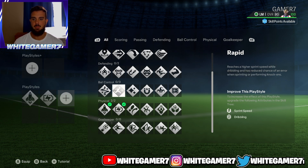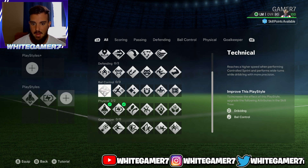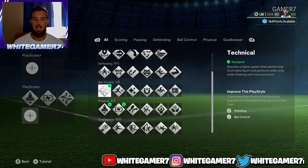The next one I definitely recommend is the rapid — the regular one. We're going to get the plus version because we're already max level. Then the technical dribbler — definitely recommend it. The RB / R1 dribbling is very good this year. It'll allow you to jockey sprint and makes it very difficult for opponents to defend that.